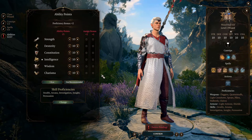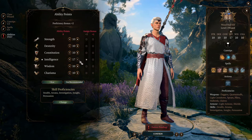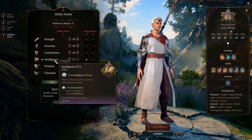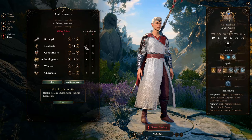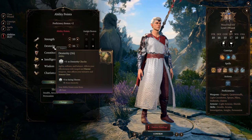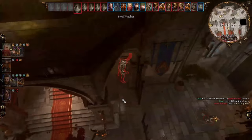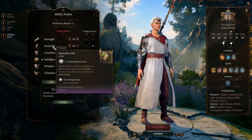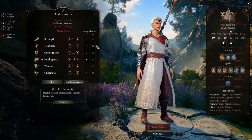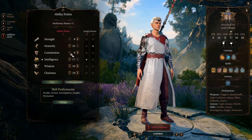When originally allocating ability scores, give the major bonus to Intelligence and bring it to 17 — the highest possible for now; we'll eventually get it to 20. Give the minor bonus to Dexterity and bring it to 16. This is your second most important ability: it increases your AC making you harder to hit, and it increases your initiative roll so you're more likely to act before your enemies and control them.